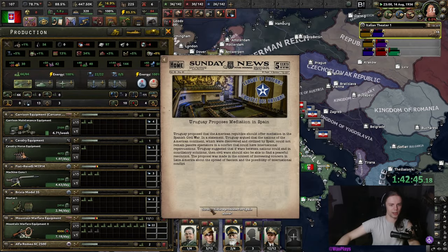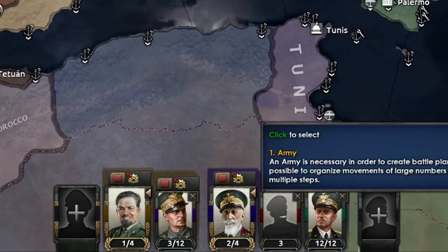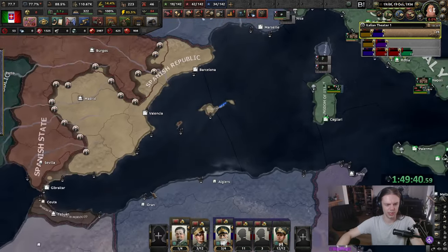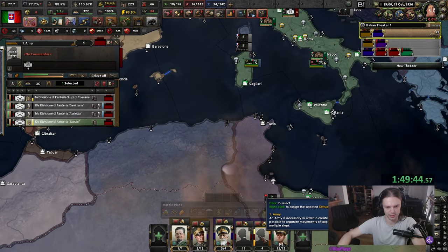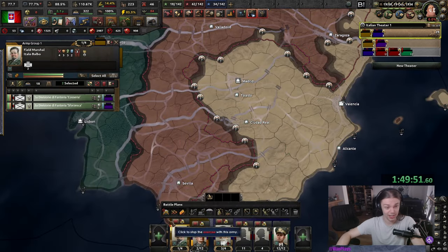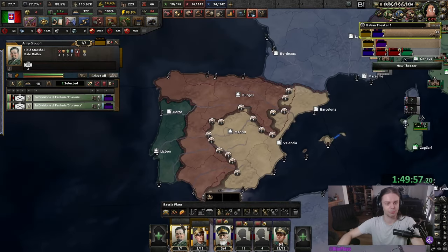Honestly, I really like the way the stockpiles are looking right now. We're missing a little bit, but everything is fine. Just don't look down here — just imagine we actually have an army. We were allowed to send three earlier, so I'm just gonna take two. I have no idea how the Spanish Civil War changes in this mod. It's probably much more fun, considering we are in Black Ice.